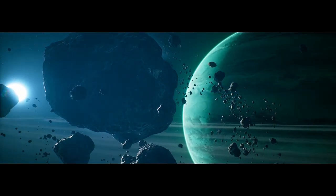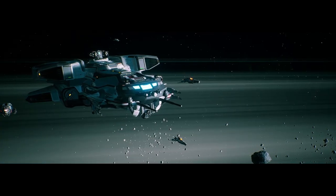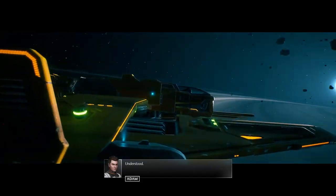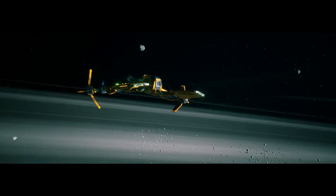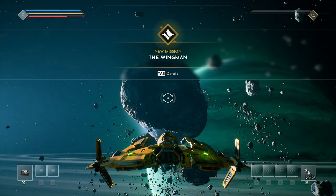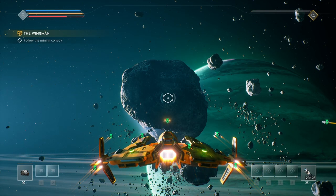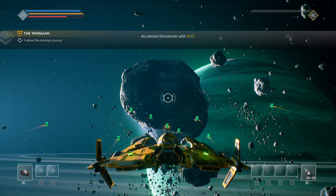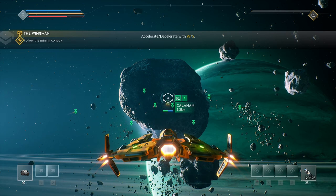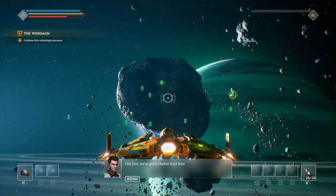Some interesting things showing up in the intro video so far — approaching extraction area, all miners stay in formation. Wingman, you take up the rear. W and S to accelerate and decelerate. Something's wrong: booster jammed, could use a push. Hey Ben, we've got a clunker back here.